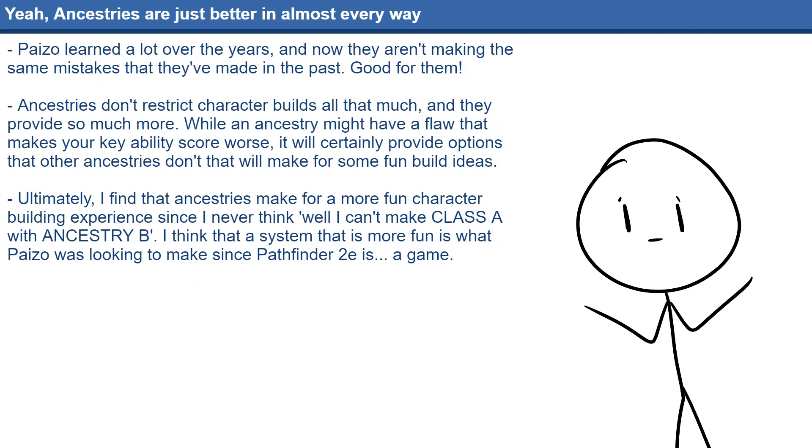Ultimately, the reason why Ancestries are so good is because rather than limiting your options at character creation, they widen them. Yes, a halfling barbarian is going to be marginally less accurate than a human barbarian, but human barbarians aren't going to have the ability to hide behind allies. The marginal limitations that Ancestries provide don't overshadow all of the benefits that they can provide in different areas. The best compliment I can give the Ancestry system is this: in Pathfinder 2E, I never feel like I have to play a particular Ancestry just because they're good for the build I want to play — I pick them because they match whichever character I want to play.